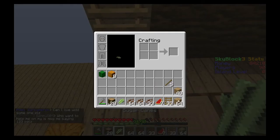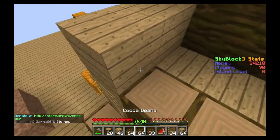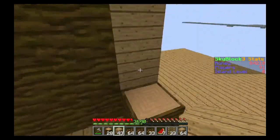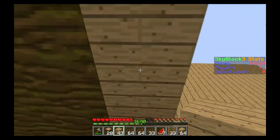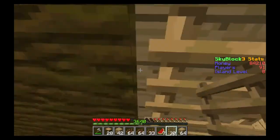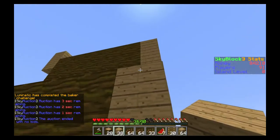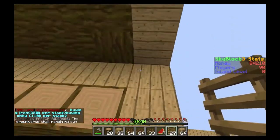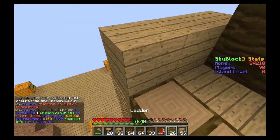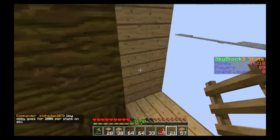Place planks here, extend this one, then do the same on this side. Whoopsie daisy. Go up on the ladder — do it like this, up the ladder there. Extend this by one, ladder here, do the same on the other side, extend it by one, ladder here, and extend it to the top. There — perfect.